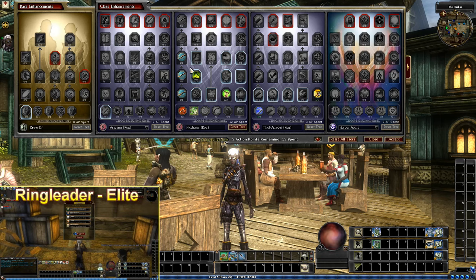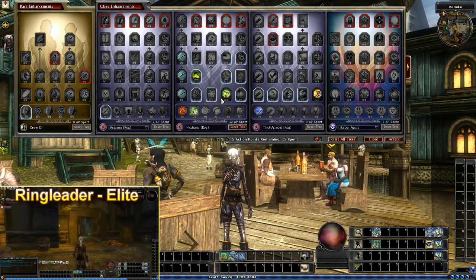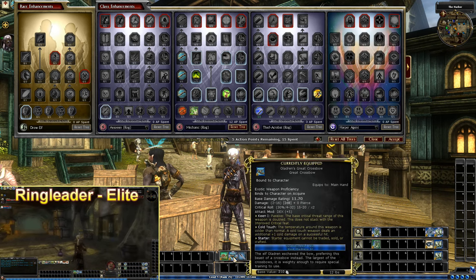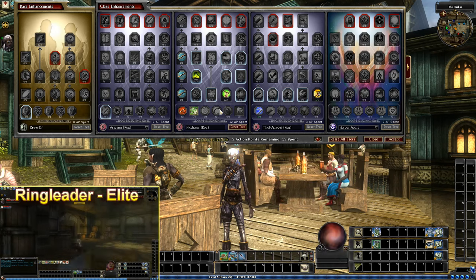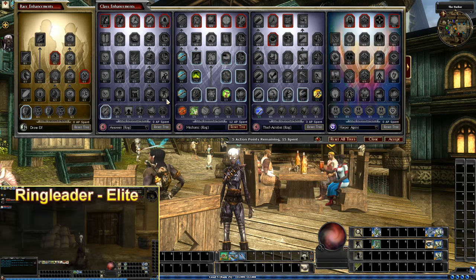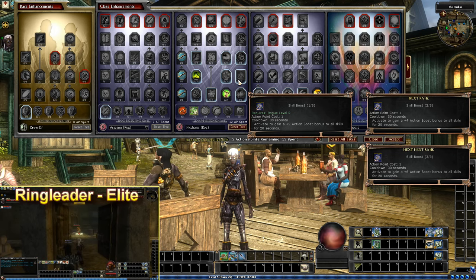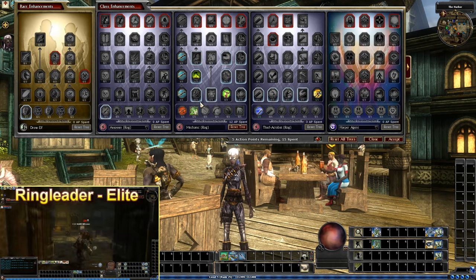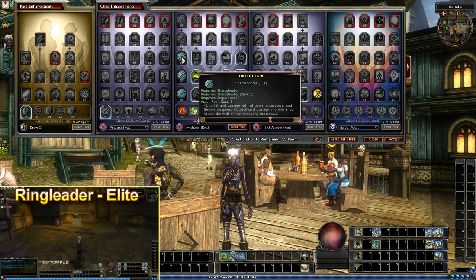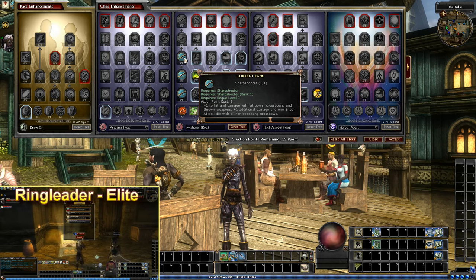The main area we're putting points into is Mechanic. Why? Because we're using a repeater — or in my case, I've actually been using a great crossbow, a keen great crossbow, because I don't want to spend a lot of money on bolts. But let's go into the Mechanic tree here and see what else we can take. Right now we're at tier three: Sharpshooter, UMD 3, and Intelligence 2.